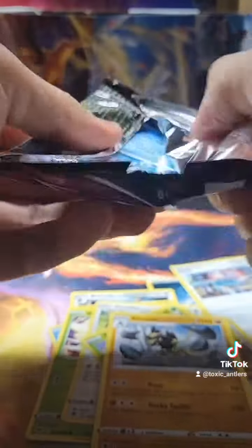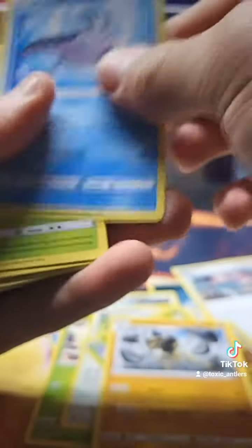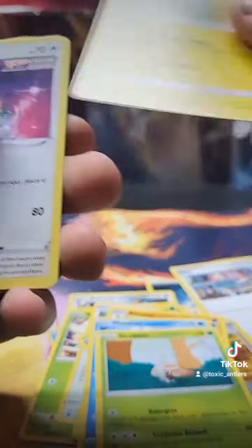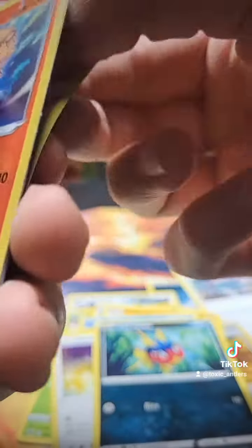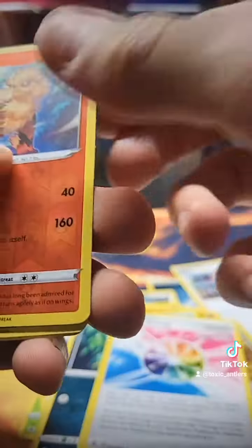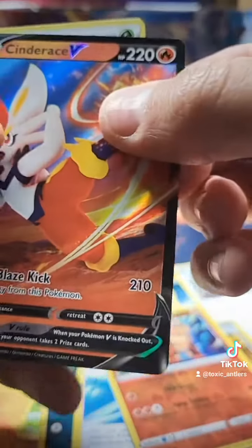Now, Fusion Strike. We have Mantine, Goblin, Rotom, Carvana, Arcanine, Strike Energy, Arcanine, and Sanderace V.